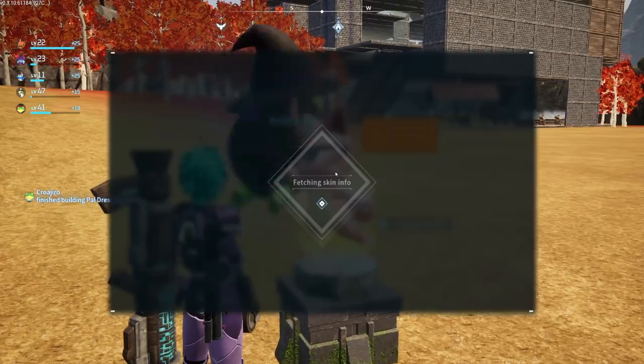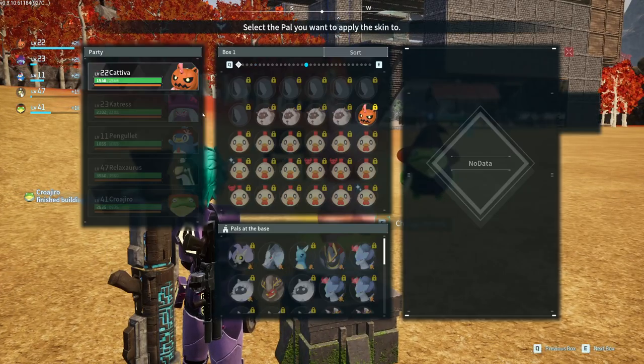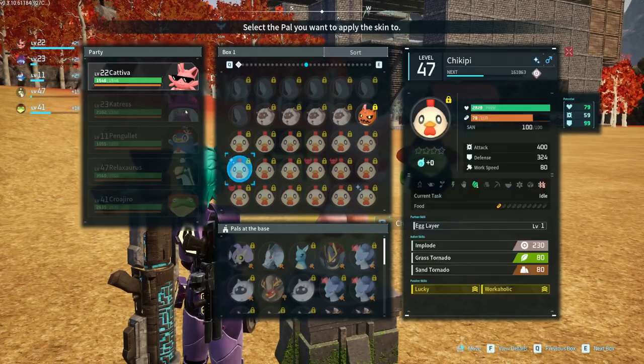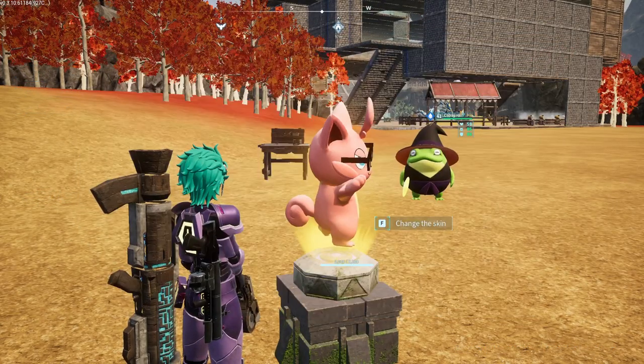So once you do that, interact with it and select the skin that you want for your PAL. I recommend putting them in your inventory for this. I'm just going to show it right now.